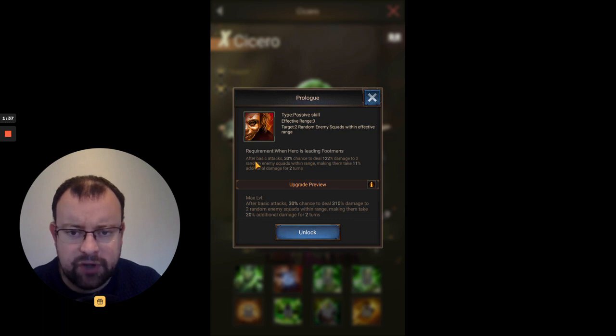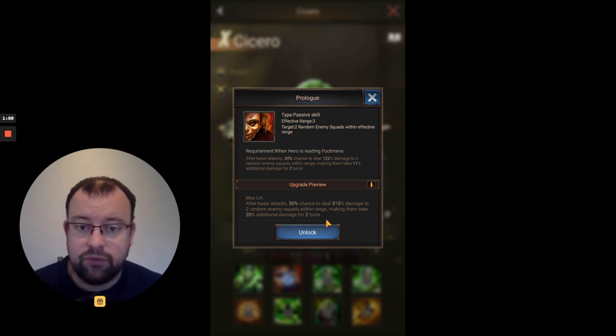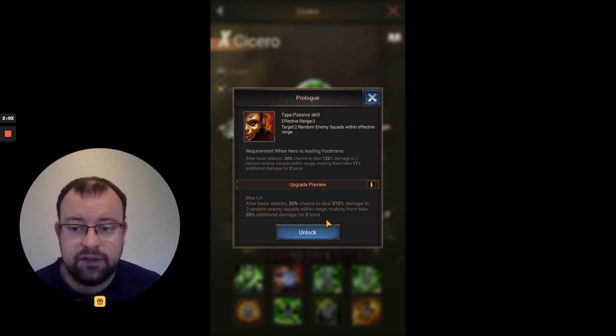Reading the description: after basic attacks, there's a 30% chance to deal between 122% maxing out at 310% damage to two random enemy squads within range. That's a nice amount of damage, also making them take 20% additional damage for two turns — a debuff effect as well. Support heroes are good if they're protecting yourself and debuffing your opponent or buffing your own troops. The downside for Cicero with this skill is that 30% chance — you're looking at it activating at best probably twice in a battle, which is a low chance for an SX hero.